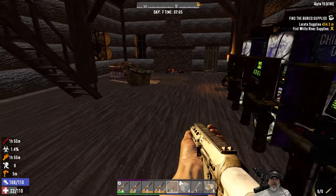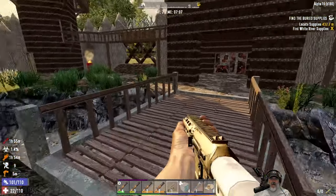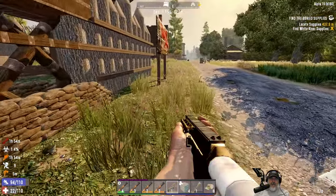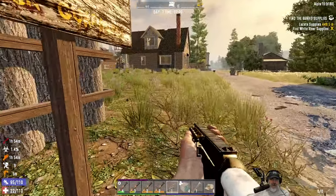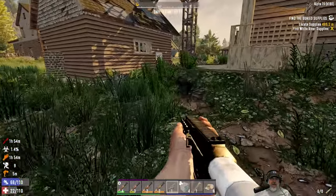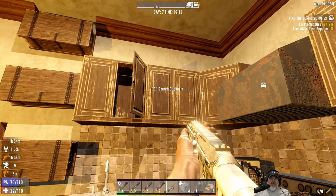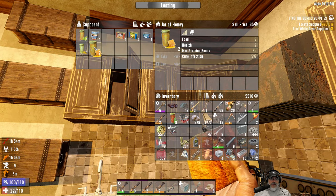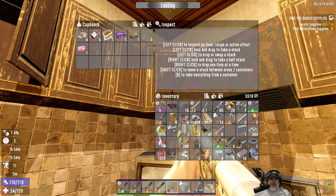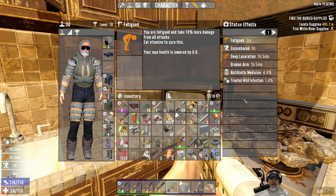Let's go back to the base and drop a few things off. We'll take some honey to deal with our infection. I don't know if we're going to be able to do anything about the rest of our ailments, but at least we can get the infection out of the way. We'll get some 7.62s for this rifle — it has a six-round magazine so we can fire off six shots. This will be a nice little weapon for us to start with for sure.